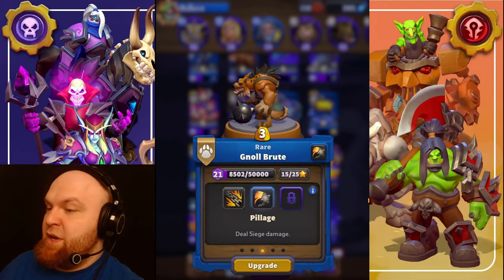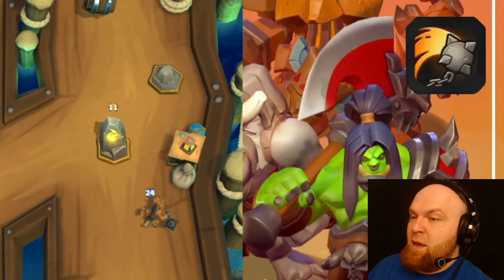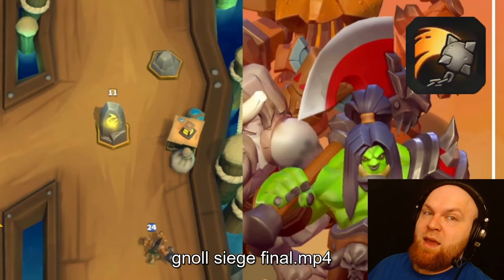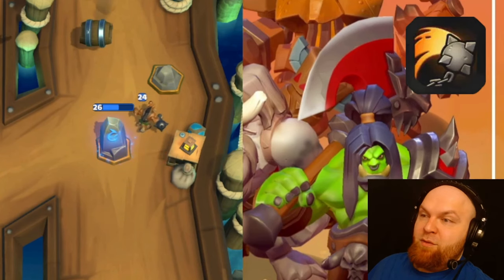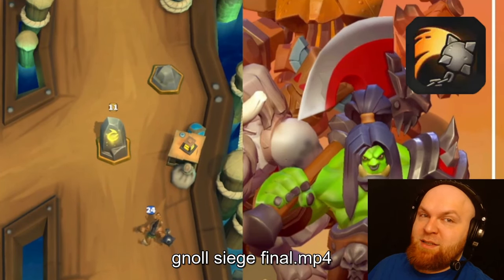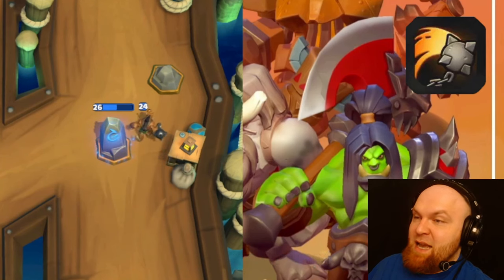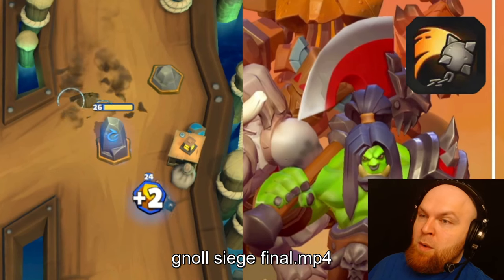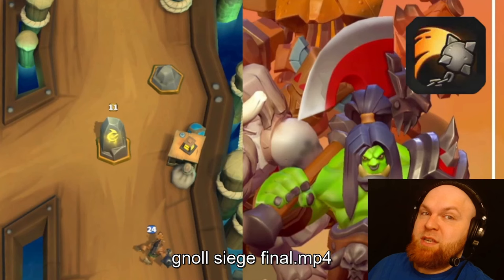The next talent is Pillage — deal siege damage. Now it's a siege damage unit, and you get plus two gold just for taking the summoning stone. I'm using Noel inside a Sneed's deck, and as we know when a siege unit takes a tower, summoning stone, or gold chest you earn extra gold. So this is a very tanky, slow, fat beast unit who is now siege.